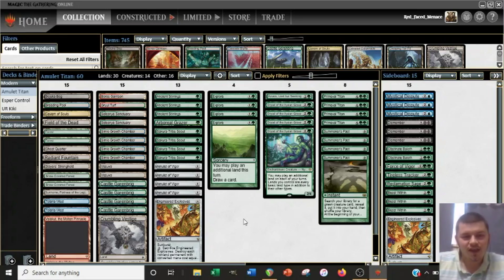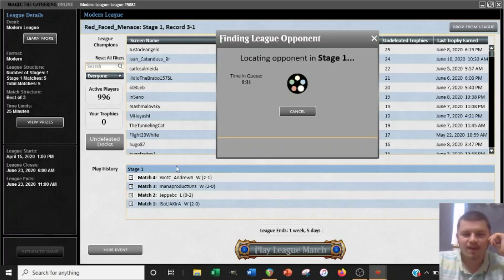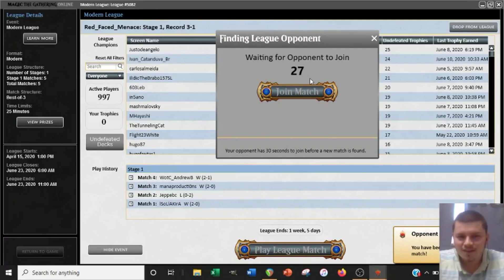What is up Titan aficionados and beginners alike — we don't discriminate here, but what we do do is generate excitement. Today I am excited because this is match five of our league. We are currently three and one, looking to pick up this win for extra value. The worst we can do is lose a match and get all our value back, so really we're just playing for the gravy. Our last round we played against Wizards of the Coast Andrew B — I don't know if it's possible to get that name naturally or if you have to be a Wizards employee. If they were, I should have told them to unban Splinter Twin.